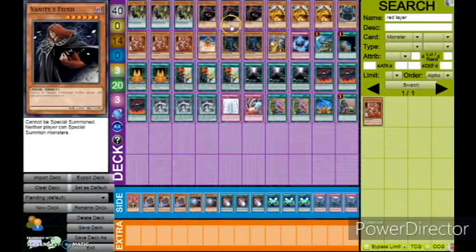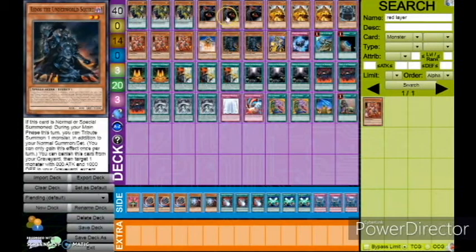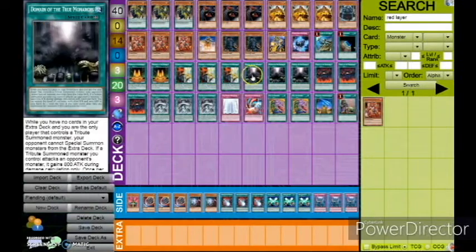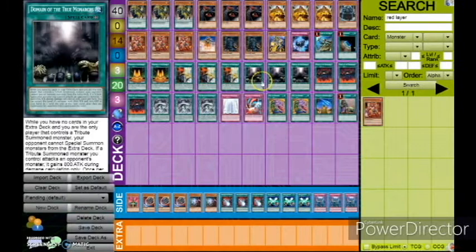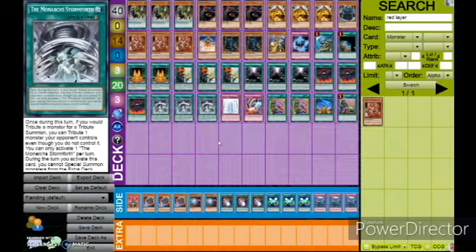This deck is basically just two-card Monty — you try and get a Fiend and a way to put it on the battlefield. These ratios I think are good. You play a lot of consistency cards, and then Pantheism helps you either get Domain or March down. There are some other considerations: you can play Foolish Burial of Goods, which basically tutors for Domain or March, not bad, or you can prime the graveyard. So that is Tribute Stun, or Fiend Stun, or whatever you want to call it. And I'm done. Bye.